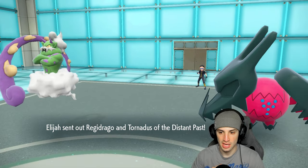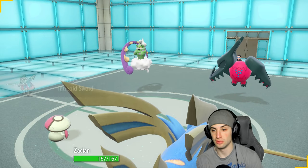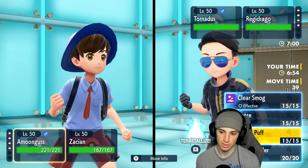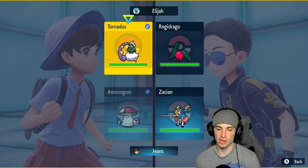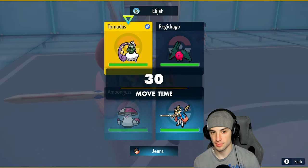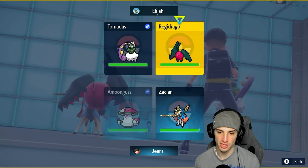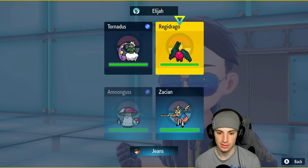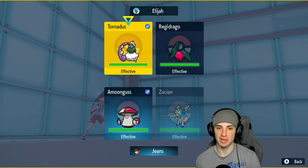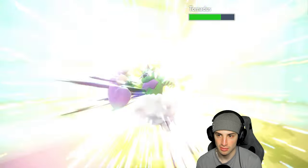Chances are they're gonna have Tornadus next to Kyogre and they go Regidrago instead, which is great for Zacian — it's a fairy type matchup. I could go into a stellar tera type or a steel tera type, but I think from here we just go Spore into Regidrago or Tornadus — spore somebody and then attack the other. I think we just Spore Regidrago. I could protect this turn because Dragon Energy is a little scary, but I think we can soak it. So we go Behemoth Blade into Tornadus and Spore into Regidrago.